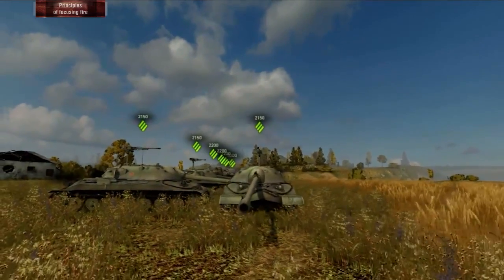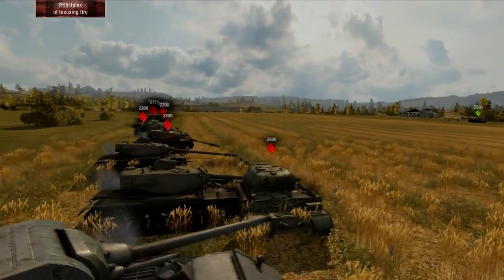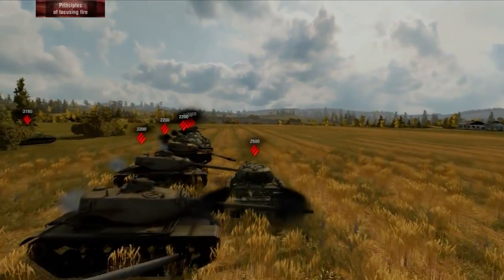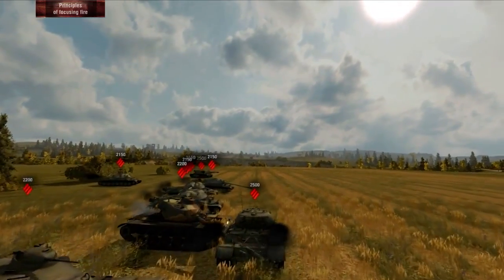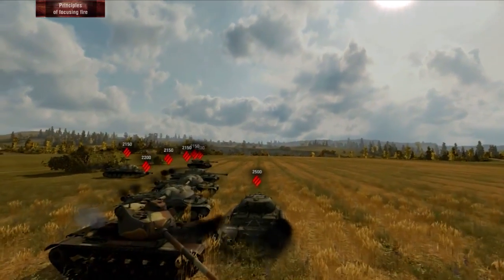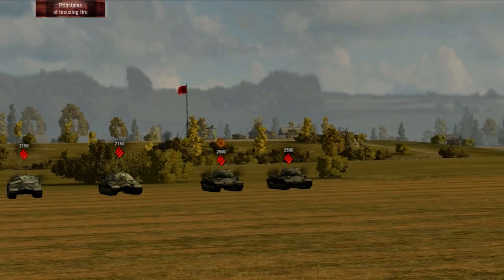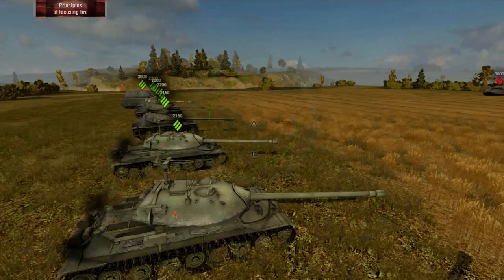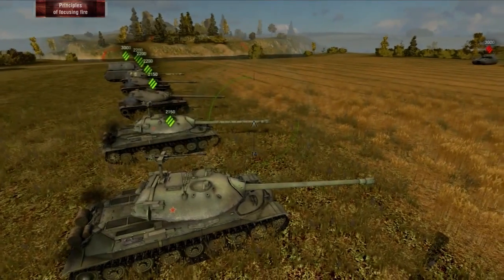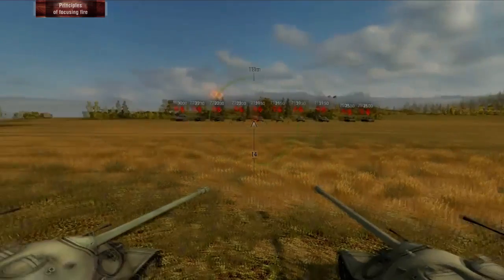Create a training room with your teammates and split them into even teams on a map like Prohorovka or Malinovka – somewhere with a little room and some open space. The thing you'll be going over here is finding the target. You're going to call out targets and your team is going to quickly turn and mark the targets with the T key. Call out the targets by different names: by most health, by least health, or by any other thing that might be used to ID a potential target.